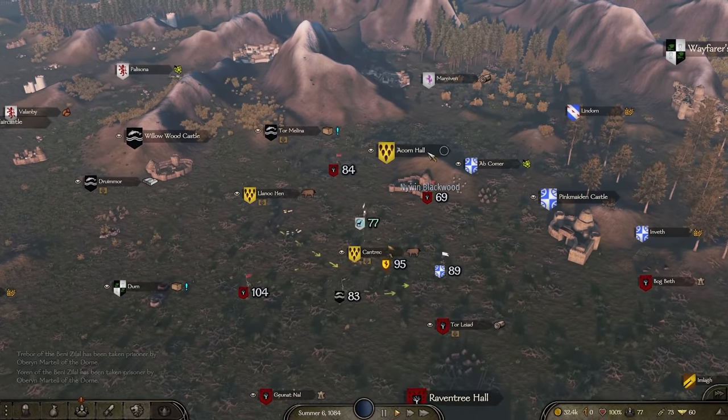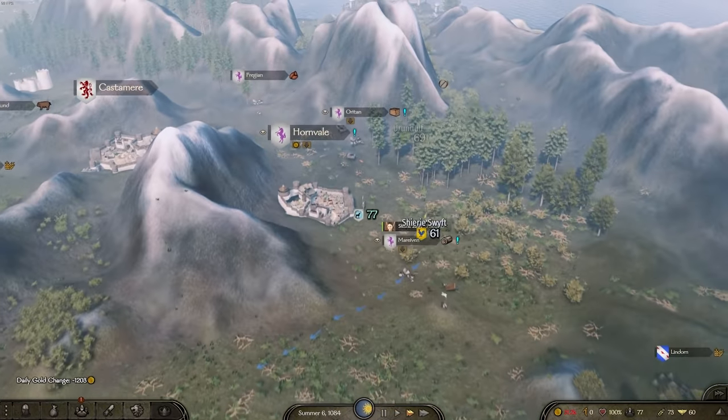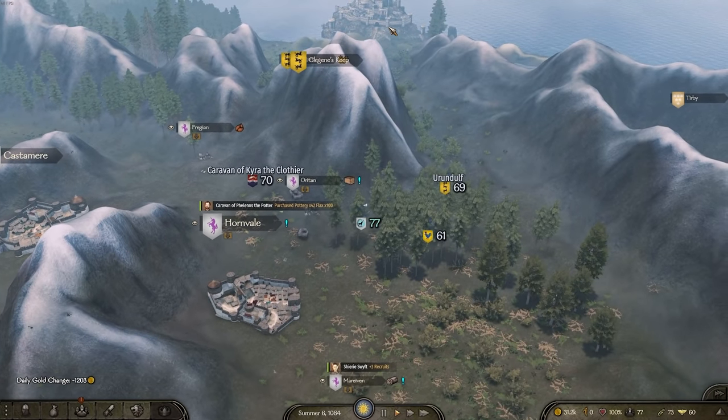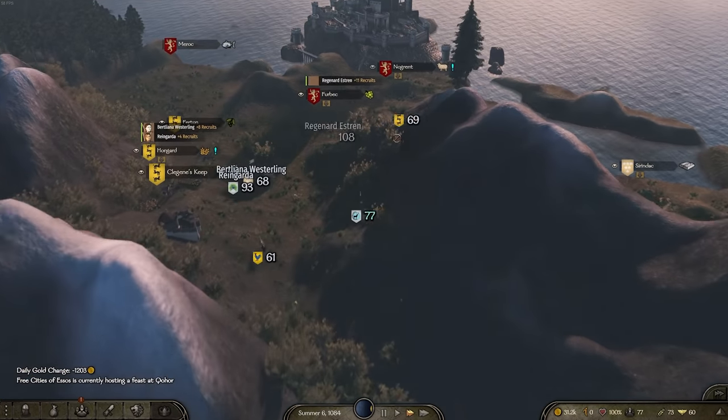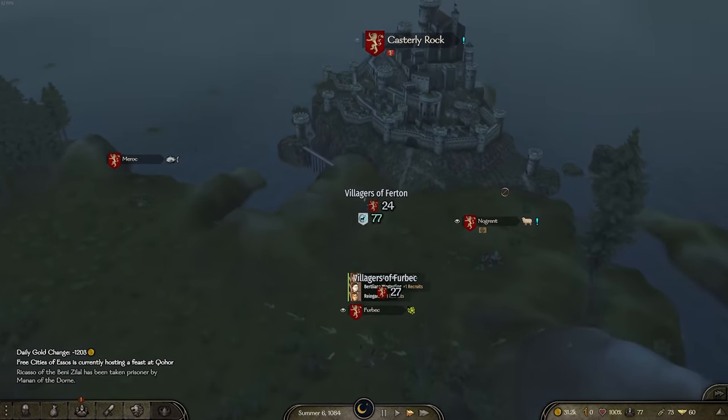And Dragonstone - Dragonstone is the last settlement that has custom interiors. Again, the Dragonstone one looks really good.